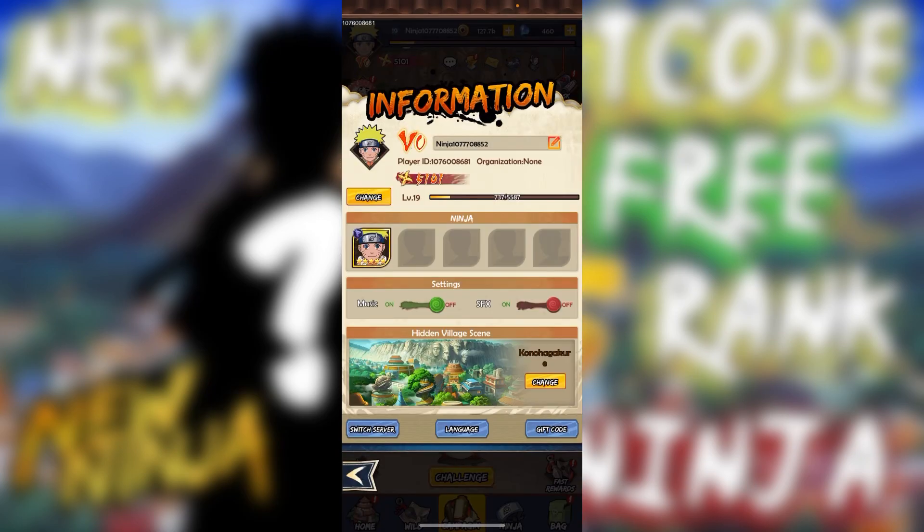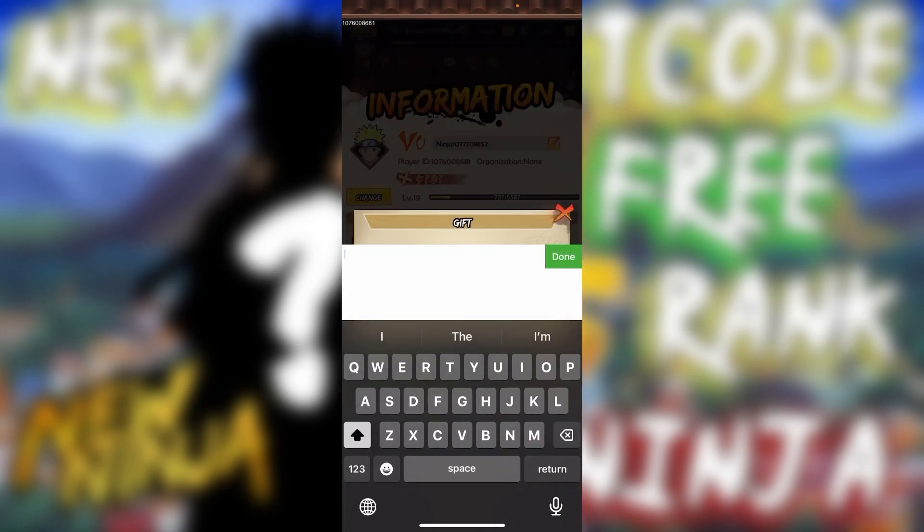You're going to click on your profile icon, click on gift code, and you want to type in—